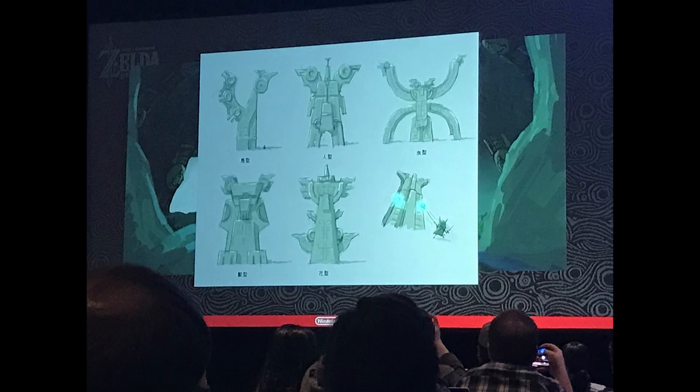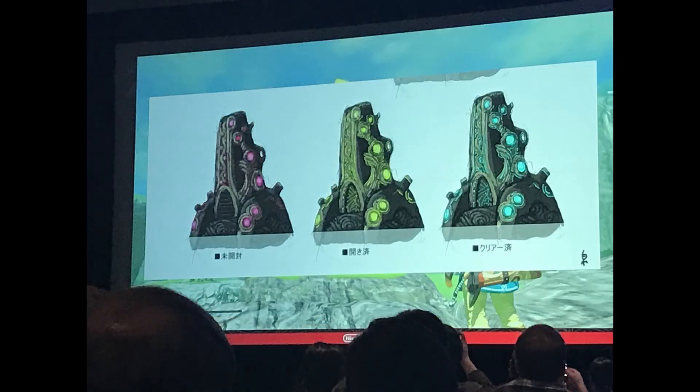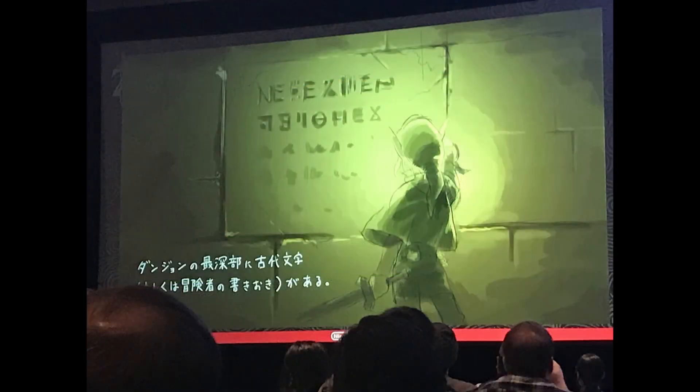Next picture — this one we actually have shrines. We got three different colors: the malice going into one, then the door like we know, and then the blue after you complete it. They're normally orange before you do them, so I don't know about the yellow one. And I don't think they were ever pink or red.